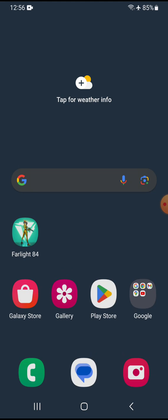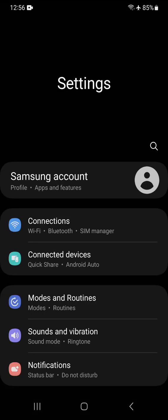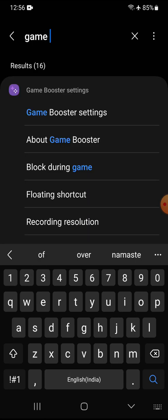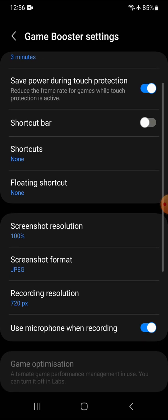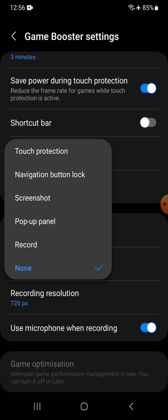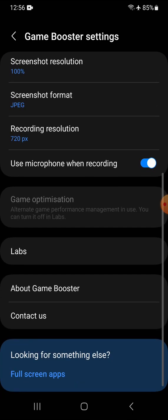These settings give you the maximum performance you need. Follow these steps: first go to Settings. Type 'Game Booster,' then tap 'Game Booster Settings.' Here, just keep everything normal and turn off the shortcut bar — make sure it's set to none, floating set to none, screenshot and all those things you can leave alone.